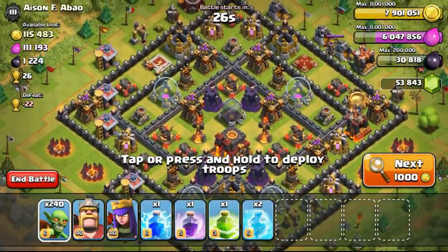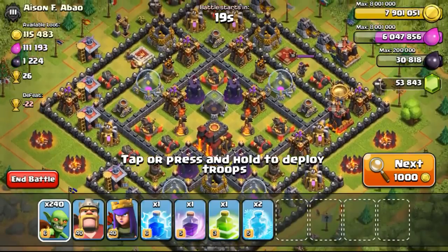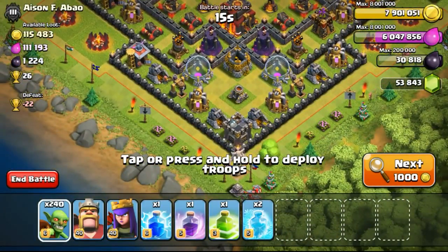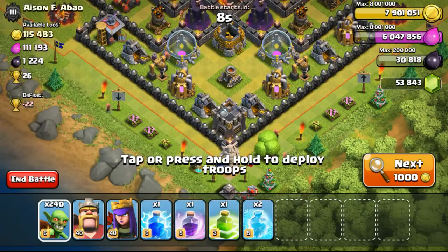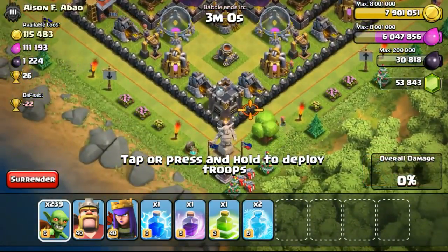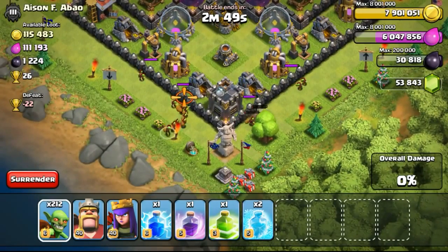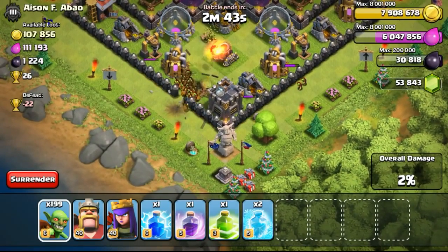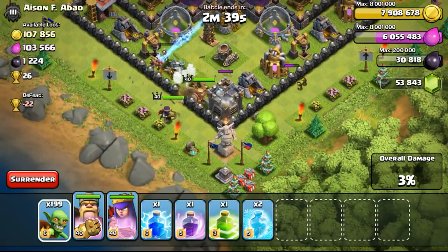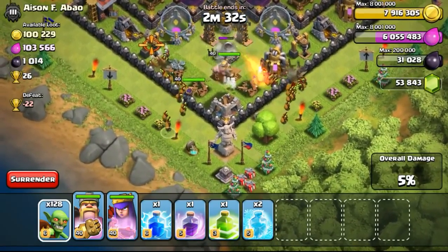This particular base looks a bit difficult, but let's see how we can handle it. The king and queen are on the top, so not much of an issue. I'm pretty sure some giant bombs are around the mortar. I'll try to check the CC first — looks like there are no troops inside. So I can use goblins to try to break the wall. Deploying some goblins to distract the mortar first, and then breaking through the wall with a whole group of goblins. The mortar has now targeted over there — since goblins only target resources, we have to deploy them strategically, not all at once, otherwise the giant bomb will probably kill them.